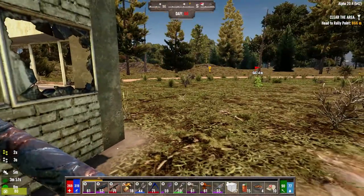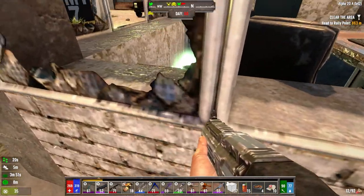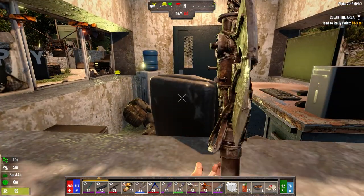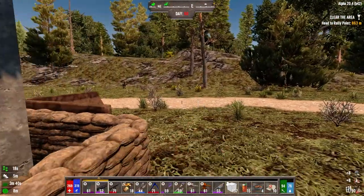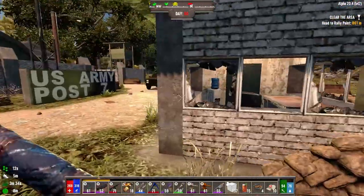We've got somebody in here. You know what you get when you sleep quietly — a shot in the head. At least the wandering horde's done for the day, that's a good thing.